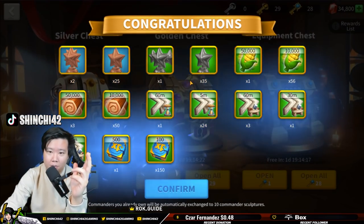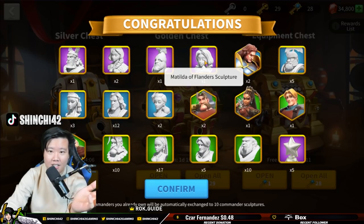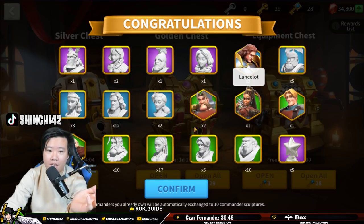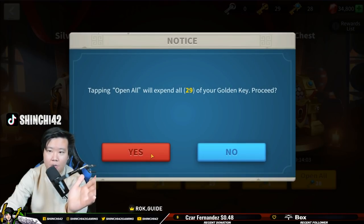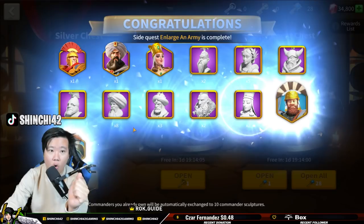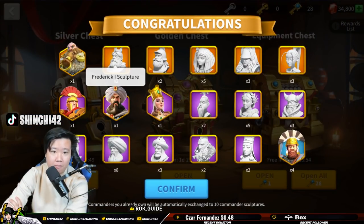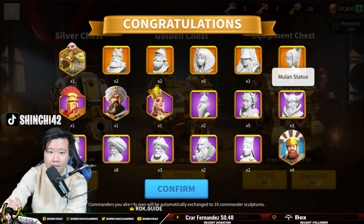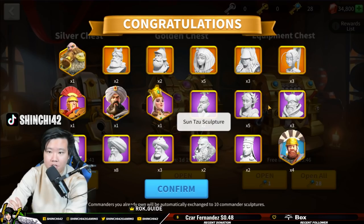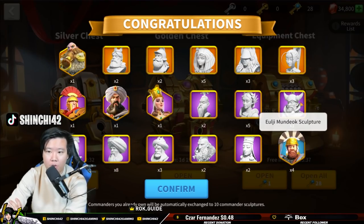We got some decent results — I need the epic sculptures though, not that great honestly. Pretty trashy in my opinion. We're gonna open 29 golden chests — we got a full Ragnar! Some Frederick, Martel okay, not enough to summon yet. We got some Mulan, Quintamar of Georgia, a little bit of a Zun too — not the best, but with only 29 chests, pretty okay.